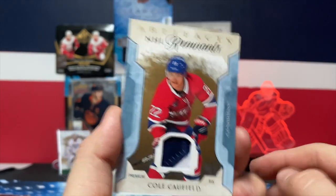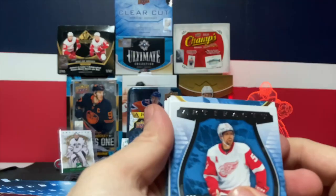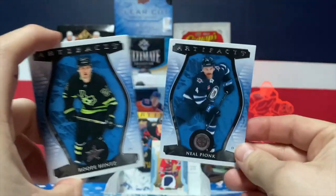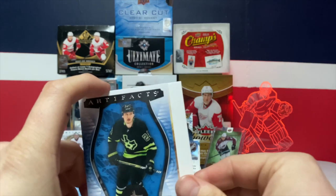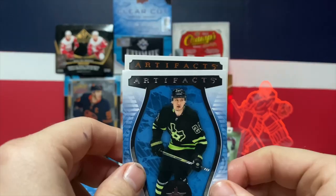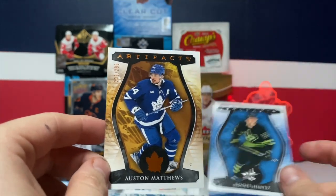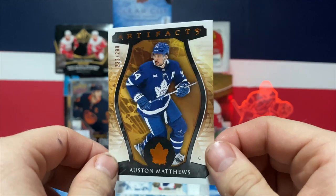Next pack looks like we got a redemption — we'll save that for later. Zachowinski, filler. Looks like we have a 299 — that is a copper of Auston Matthews. Very good one — he is lighting it up this season.